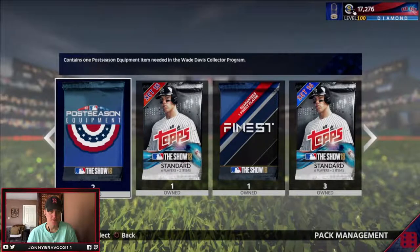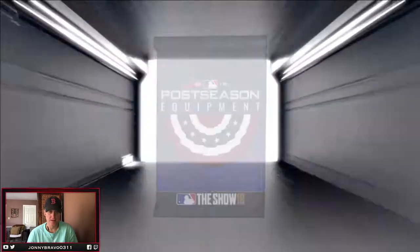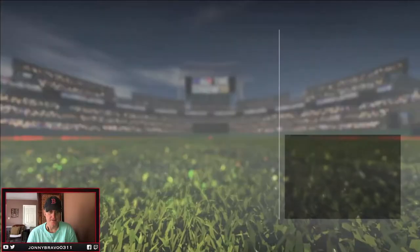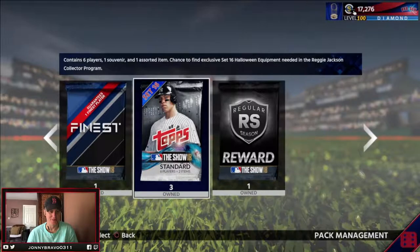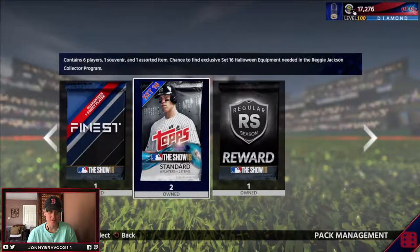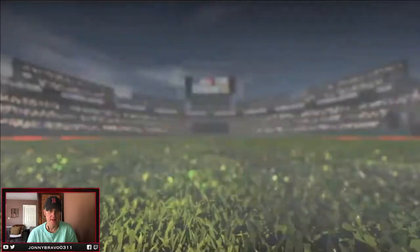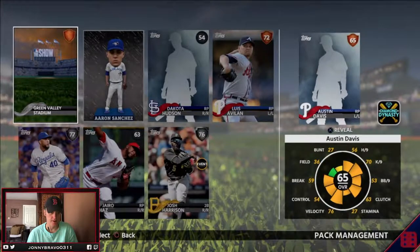Postseason equipment — we've got two of those. That first one is worthless. Come on, give me the good stuff — the bat. I don't remember if the bat's worth anything, we'll check it out. Set 15 pack — three commons, three bronze. We got three Set 16 packs, then I'll open my ranked season pack. Four commons, two bronze. It's spring training for me because I barely play — I don't even remember the last time I played a ranked season game. Two silvers in this pack — Herrera and Josh Harrison.